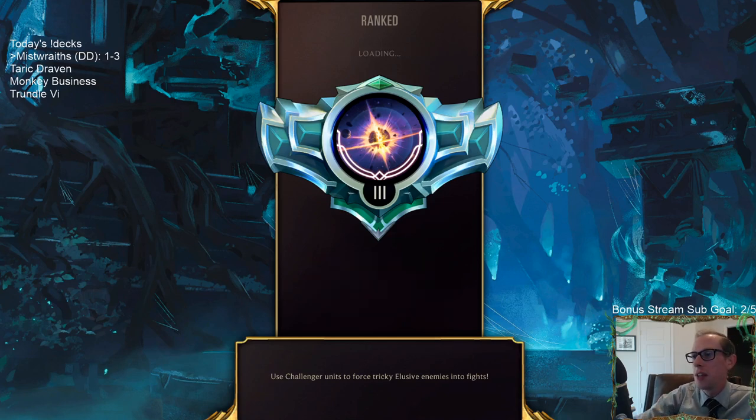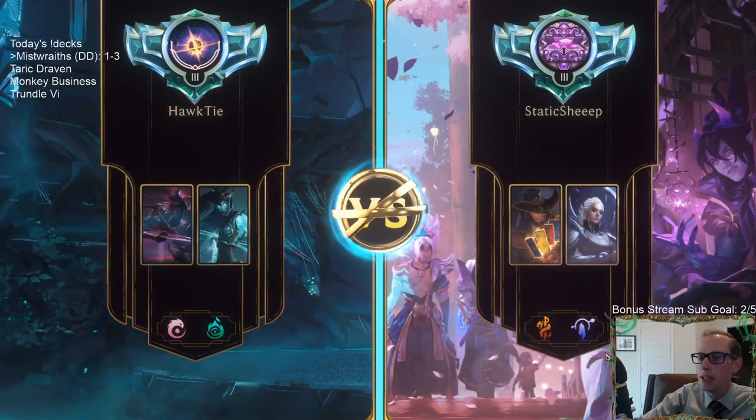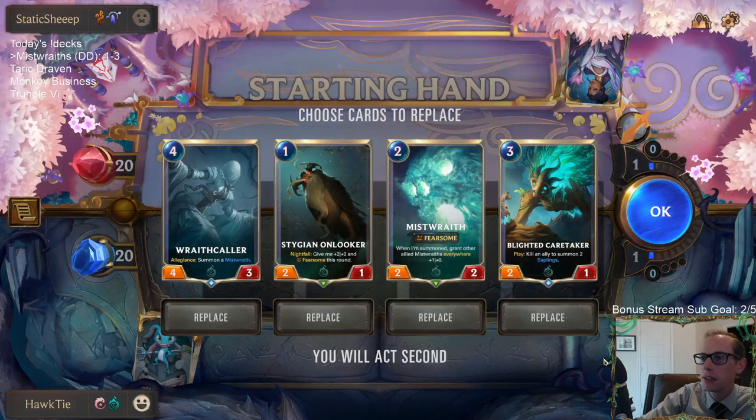Maybe we need a 7th or 8th one-drop. Maybe we need some burn. I mean, Zed is good, but probably instead of playing Zed, playing a region that has burn spells would probably be better — like Noxus. Noxus has a couple good one-drops and a couple good burn spells like Noction Fervor. Probably where we should be. We don't have the attack token on turn one.